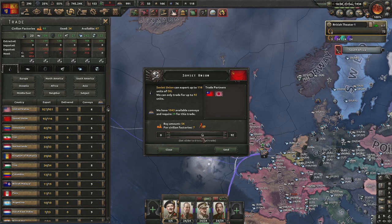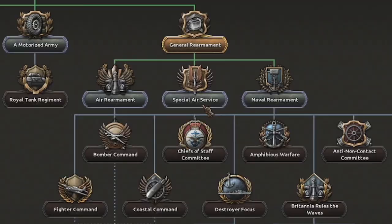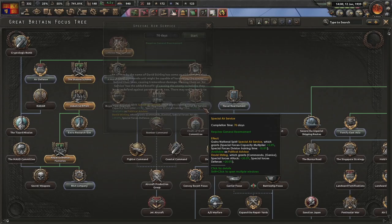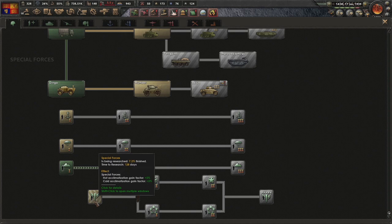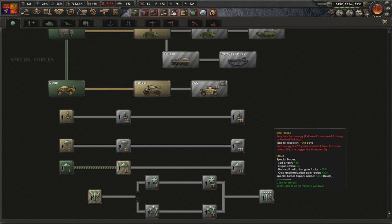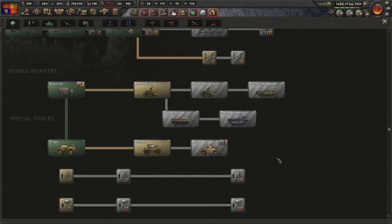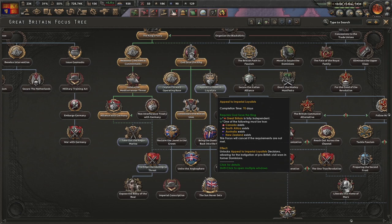Importing fuel from the Soviets to build a healthy stockpile. Time to execute the secret weapon: the Special Air Service. The research bonuses are pretty bad overall, but the extra soft attack, organization, and supply out of grace are worth it - only problem is it's 1944 tech. Oswald Mosley as economic reformer. Next: progress down the focus tree, Appeal to the Imperial Loyalists, down to Unite the Anglosphere.